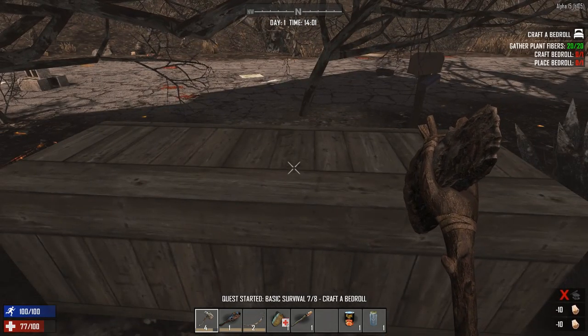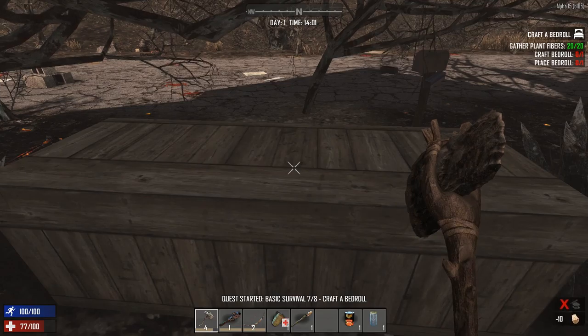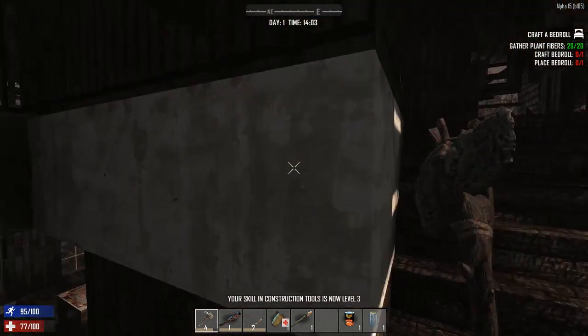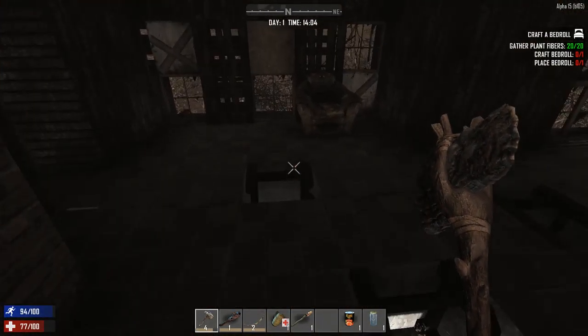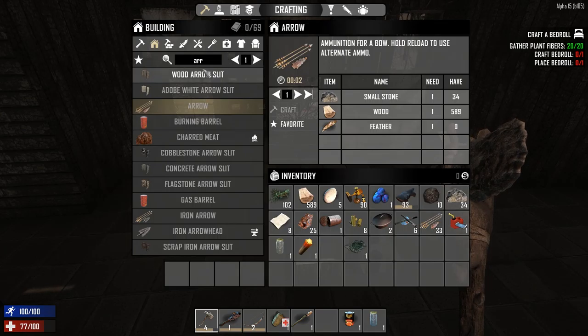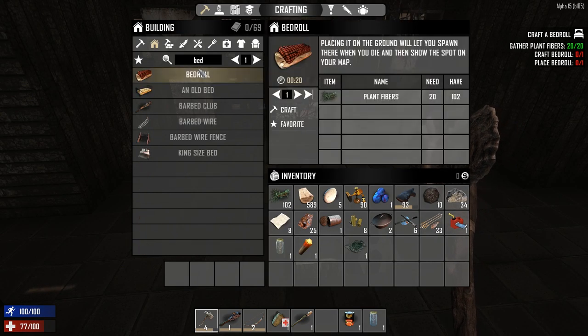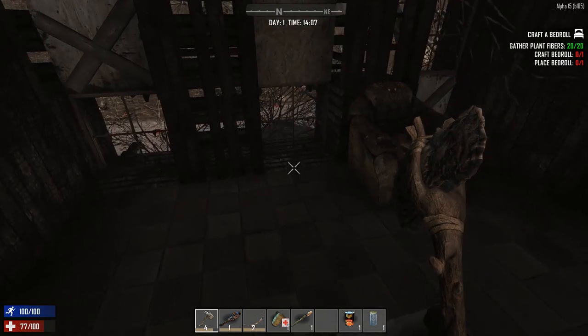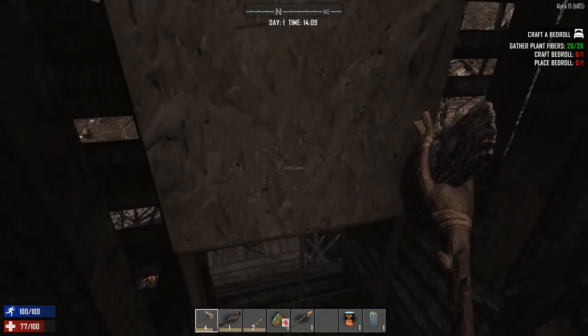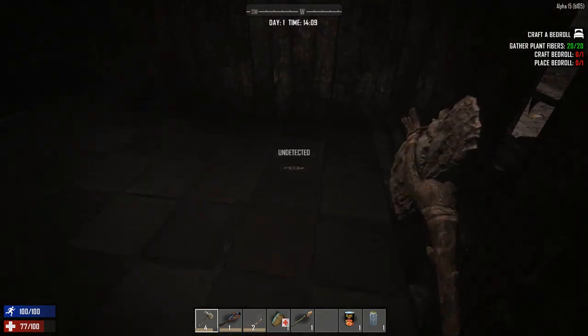It looks like to upgrade them more we need something else. Now we need to make a bedroll and place it — I'm thinking upstairs is a fine spot. Let's go ahead and craft that. While that's crafting — is that a zombie or an animal? Oh, it's a pig! I kind of want to kill that.